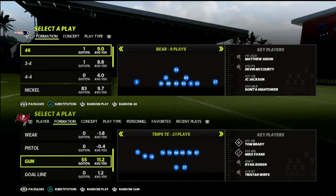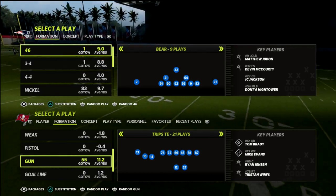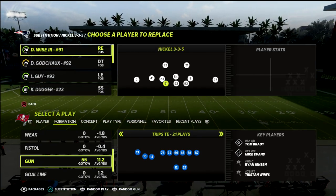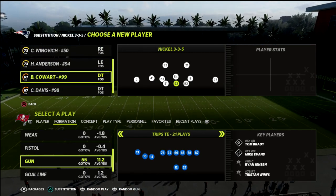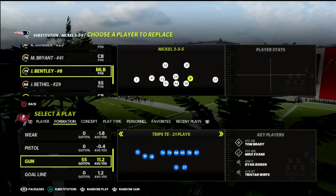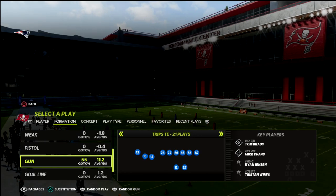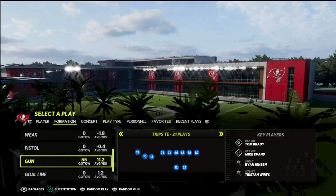If you're new to the channel, go ahead and hit that subscribe button. Please bear with me — I'm a little bit under the weather today. We're going to be getting into this Trips tight end formation. If you want to get my full Trips tight end offensive guide, I'm going to put a link to my Patreon in the description. By joining the Patreon, you not only get the Trips tight end guide, but you also get every e-book I've released over the course of the Madden 22 season, and every e-book I will release while your subscription is active, for just $10 a month.